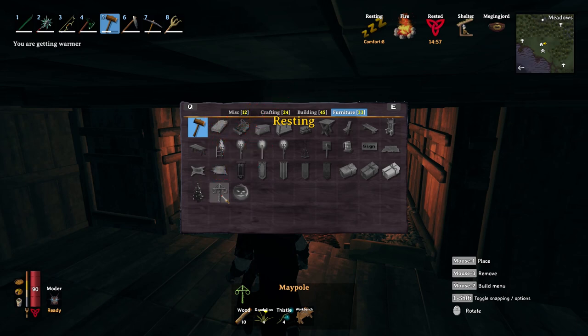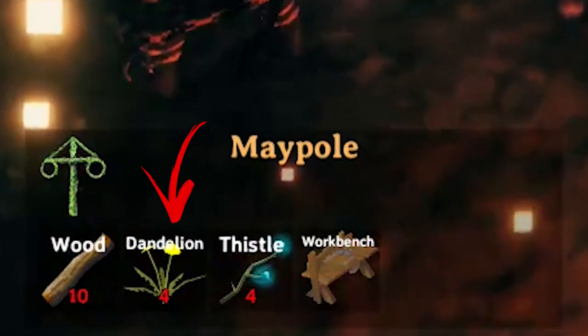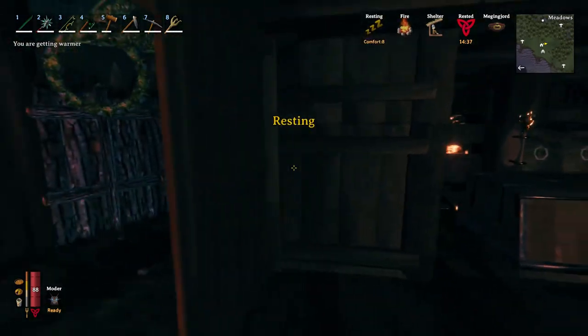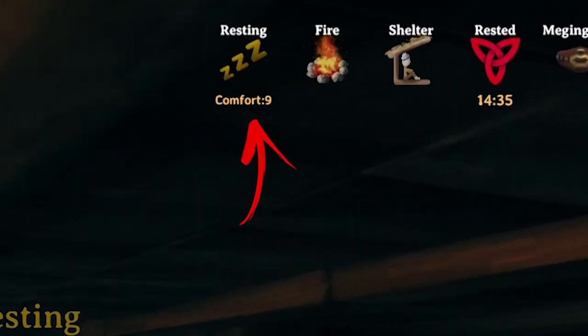Right now in this secret feature you can find the Maypole, that requires you to have 10 wood, 4 dandelion, 4 thistle, and a workbench nearby. Besides being a cool addition to the external area of your base, it also serves as a comfort boost around it.